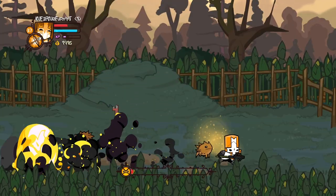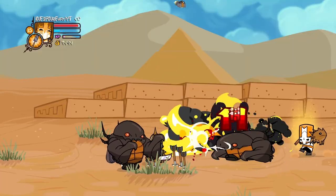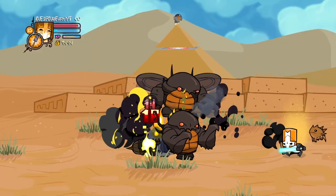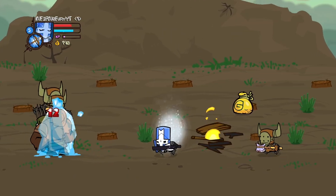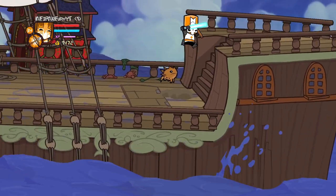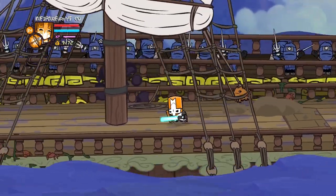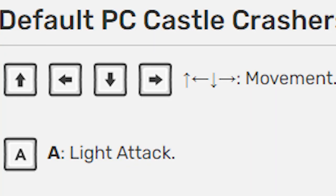Goodbye. If you hold down the right trigger, you can have this little mist around your character and activate your magic. Pressing Y or triangle while holding the right trigger lets you use your splash attack. Pressing B or circle lets you throw your projectile. The controls on Xbox and PlayStation are very normal for a video game, but then you have the PC controls for keyboard — what the actual is this? Who uses arrow keys to move?